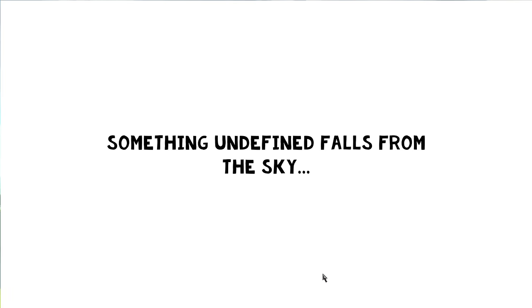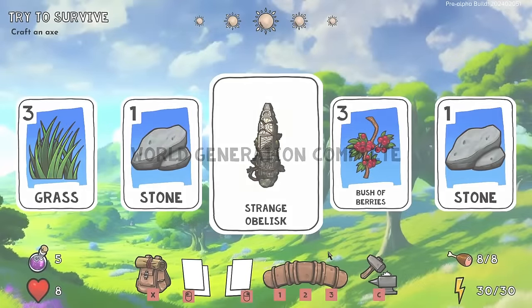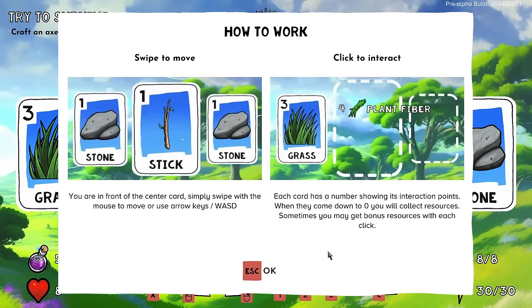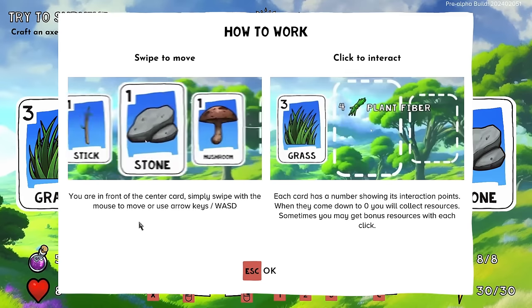I start my adventure. World generation, card generation, item generation — something undefined falls from the sky. Okay, I'm ready, I'm prepared I guess. And now we're here. There's a strange obelisk — there's a lot to see on the screen. I'm glad we have a tutorial.